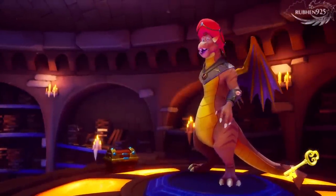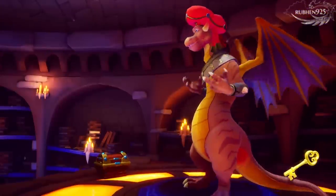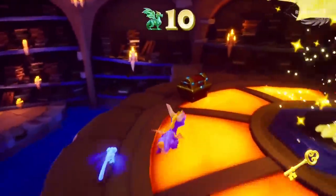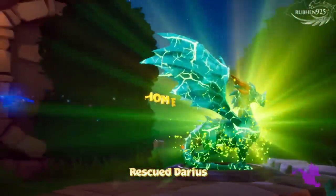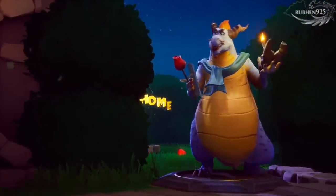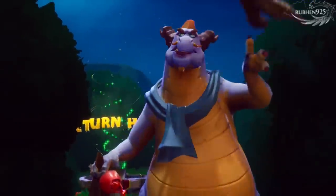Spyro, wanna know a secret? Use the action button when you wanna zoom in and look around. Your secret's safe with me. Big enemies like this gnorc with the club cannot be charged. But a quick flame should defeat them.